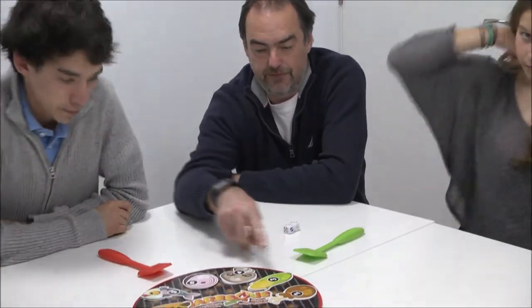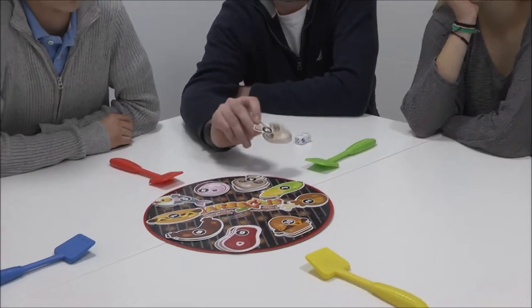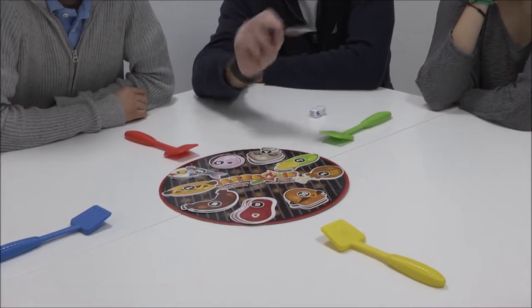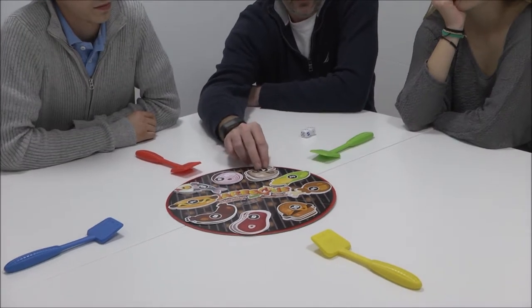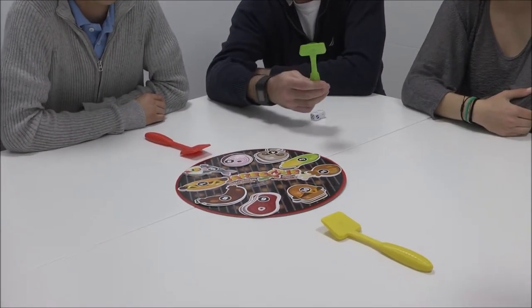As you can see on the board, we have nine different types of food. Each kind of food is linked to one number — in this case, mushroom is number four, and so on. The game also comes with four spatulas, one for each player.